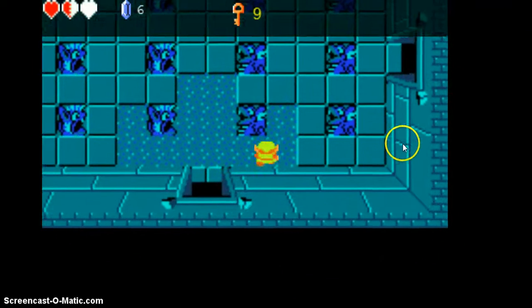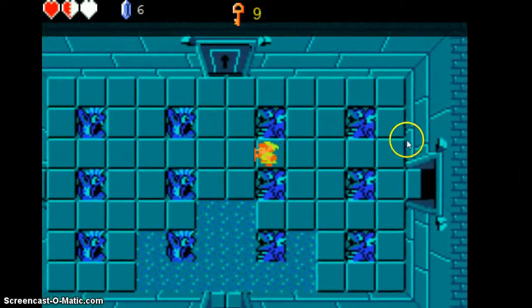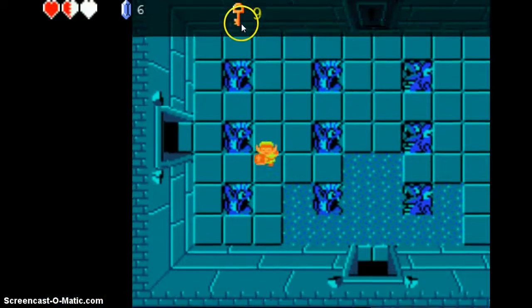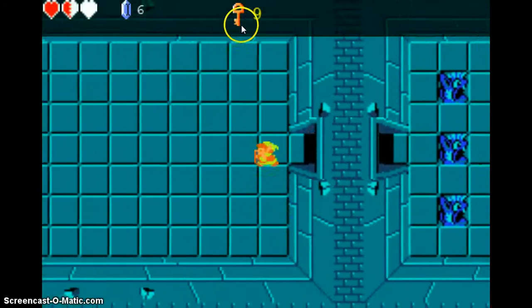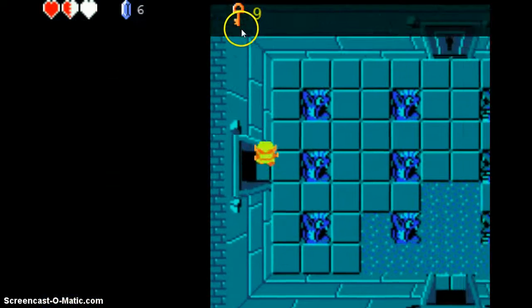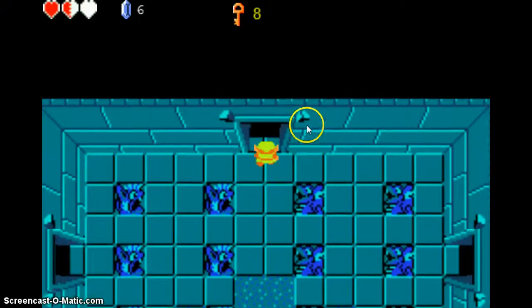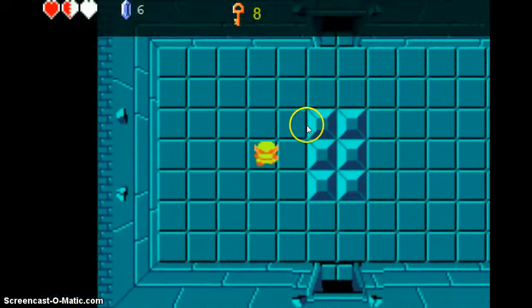The keys do work when you get one. Typically you would get one from killing some monsters or completing a little trial or whatever, and you'll hear the door open and you'll be able to walk in.